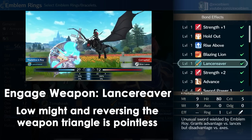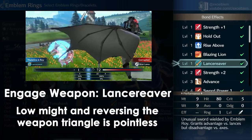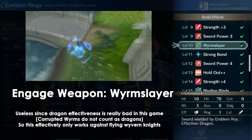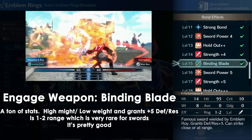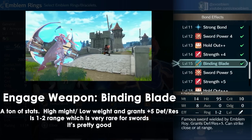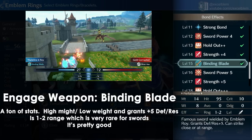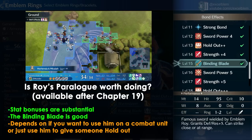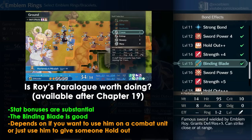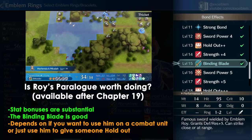And finally, his engage weapons. Lance Reverse is kind of pointless as its might is too low, and reversing the weapon triangle doesn't really matter. Wormslayer is useless because dragon effectiveness is kind of bad in this game. The Binding Blade is very strong, having good might, low weight, 1 to 2 range — which is very rare for swords — and not to mention bonus defense and resistance. Much like Emblem Roy, it is just a giant bundle of stats. Roy's paralogue is absolutely worth doing if you want to use Roy as a combat unit, as it drastically increases his passive stat bonuses in addition to giving you the Binding Blade.